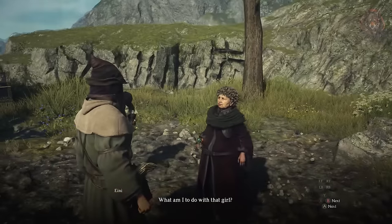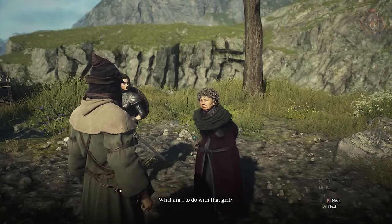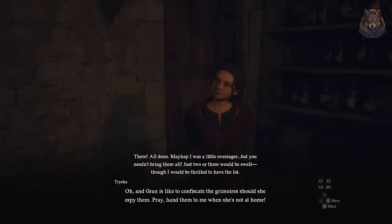After this, head back to the house and talk to Trisha. She asks you to find her some grimoires, and there are five to collect spread out a bit.